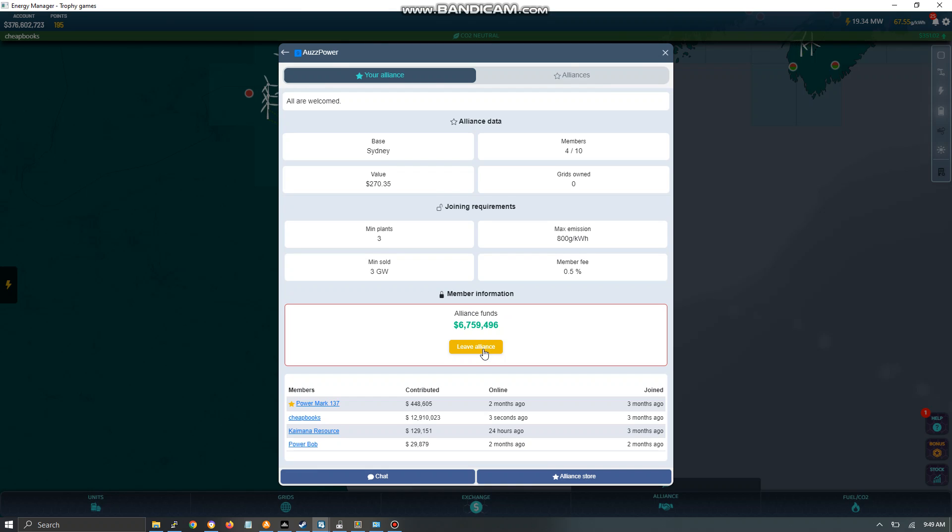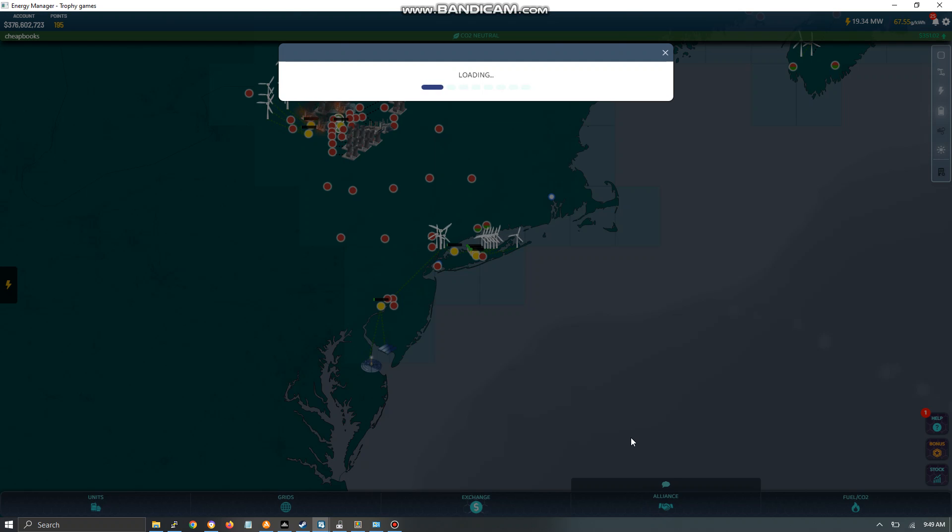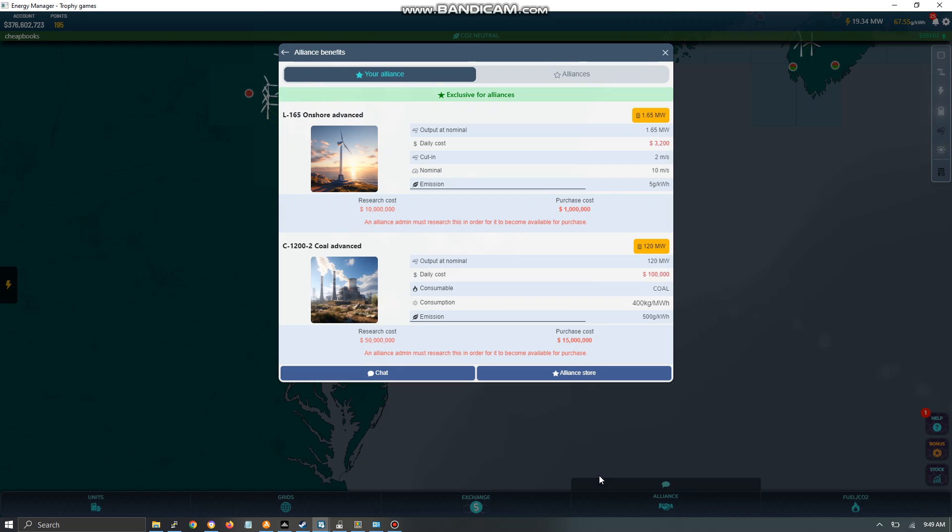The alliance has funds — you can see it says 6.7 million, which I'll explain later. There's a button to leave the alliance, and there's a list of members. I'm the second one on the list. It shows each member's contribution, when they were last online, and when they joined. There's also the chat window.